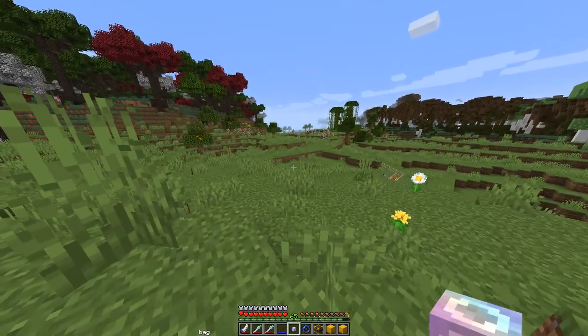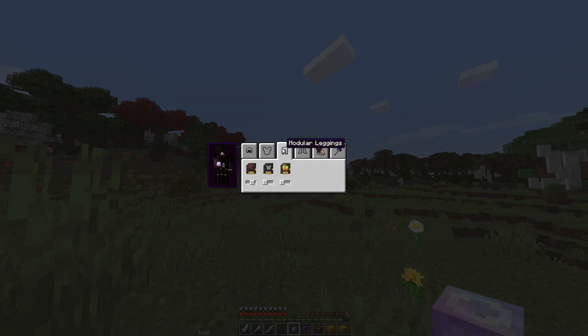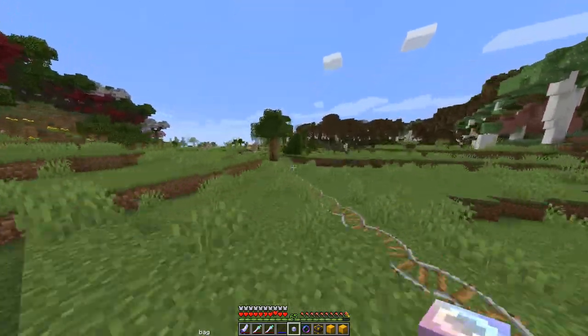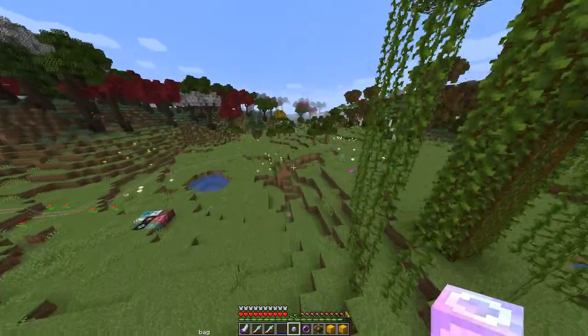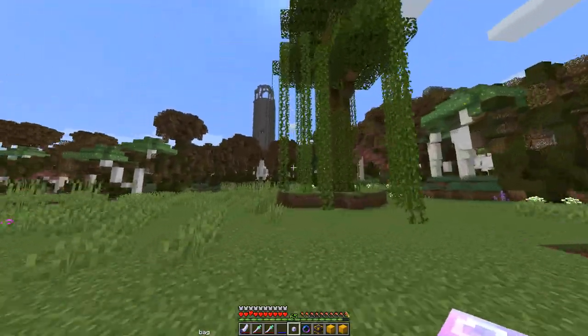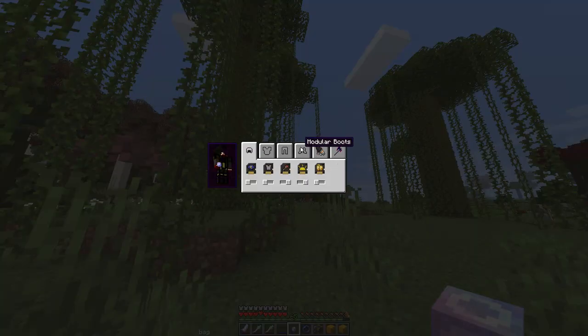As you change the speed level your vision changes as well. At maximum speed we are really moving fast — we've also got jump boost. The jump boost is on the boots, so we can jump up really high. On the boots we have jump boost and also feather falling, though I probably don't need feather falling because of the Get Off My Lawn mod.